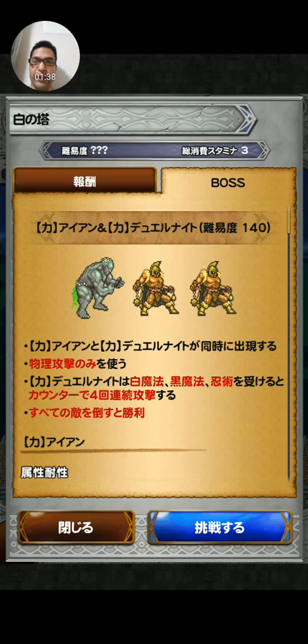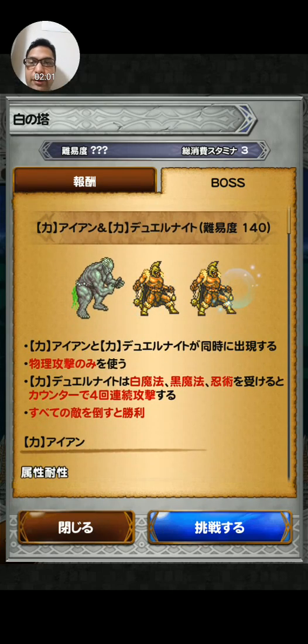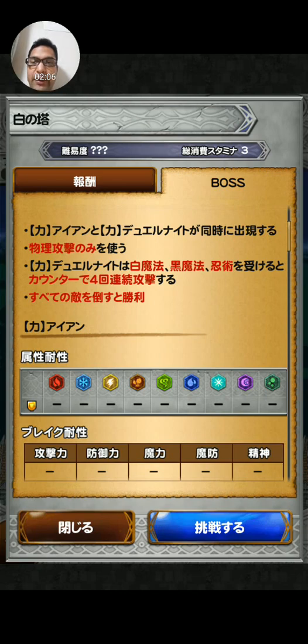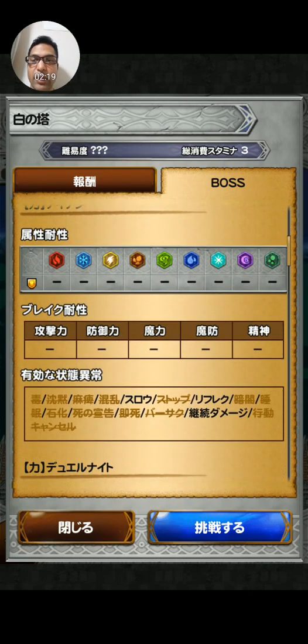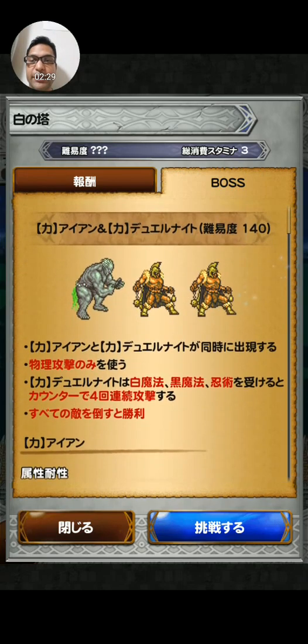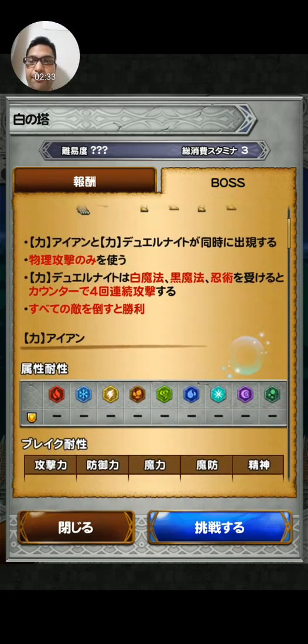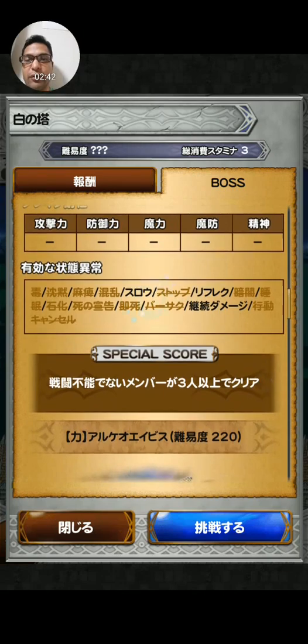First we will be fighting three guys: Iron and Duel Knights. You'll be fighting all three of them at the same time. They only use physical attacks. The Duel Knights will counter if they take any black, ninja, or white magic attacks with four consecutive attacks. All elements do normal damage, and you can break, slow, reflect, and sap the knights.